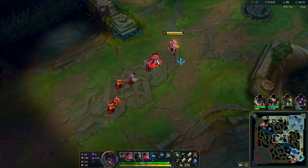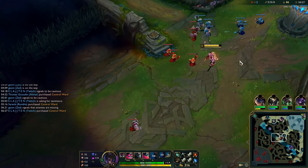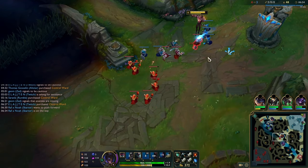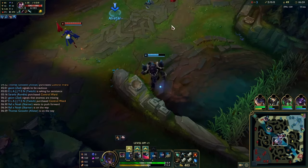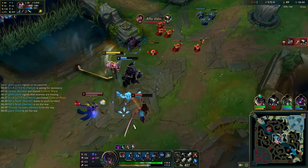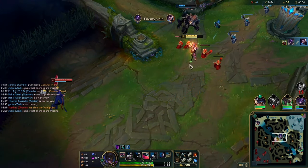I get a good recall timing and walk back to lane where I can hold the wave. Pickaxe, triple longsword, and boots - very good items at six minutes. I hold the wave, freeze, then slow push. Alistar comes in and we kill him. Use your spells on the Alistar CC so Yasuo can't get his W out in time. I miss my Q but it's fine, he's dead.